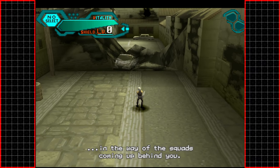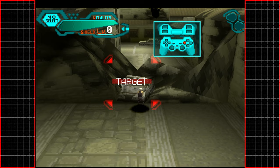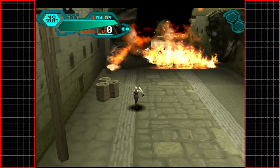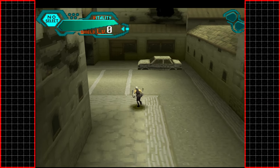First, remove any obstacles that stand in the way of the squads coming up behind you. Then plant a bomb on the marked area. I like how calm that voice is. Stay clear of the blast radius — yeah, you can hurt yourself with your bombs. That's not a situation you want to get invested in.